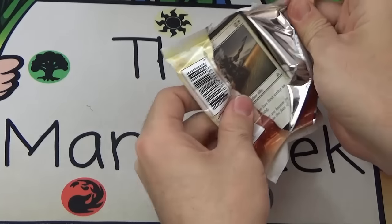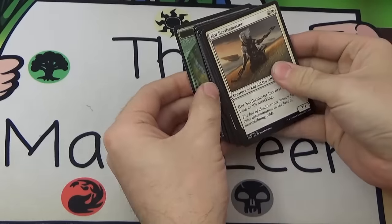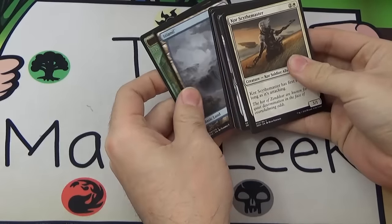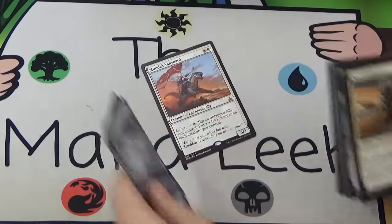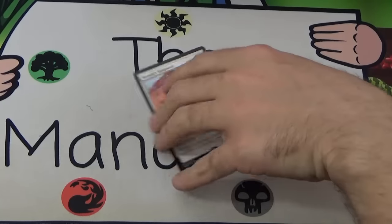Next up — I feel an expedition! This is it, this is the expedition pack! ...Token, land, Munda's Vanguard. I tried, I really tried — I put all my hope into that pack and got rewarded with a Munda's Vanguard. Womp womp.